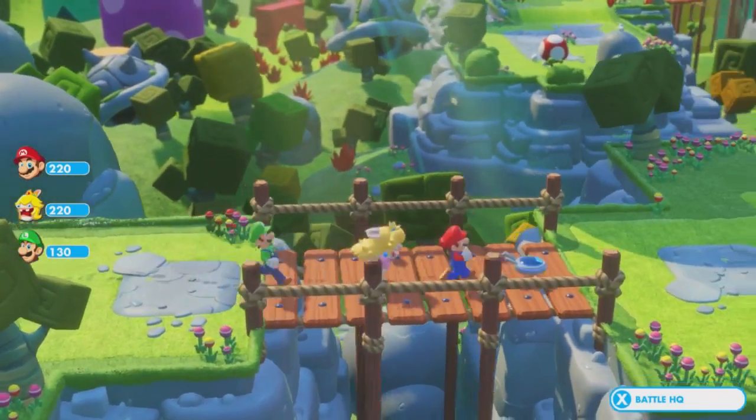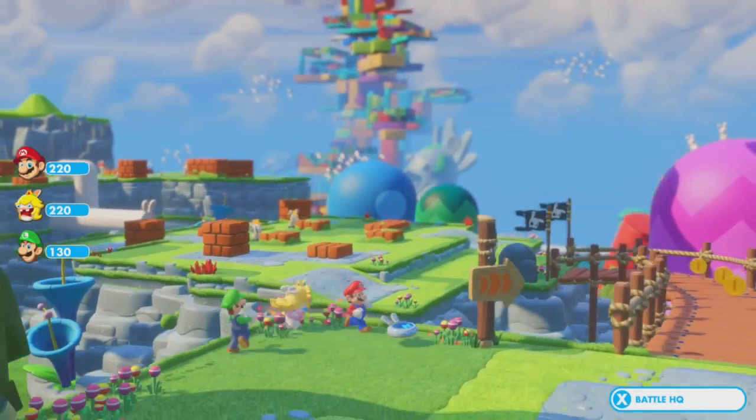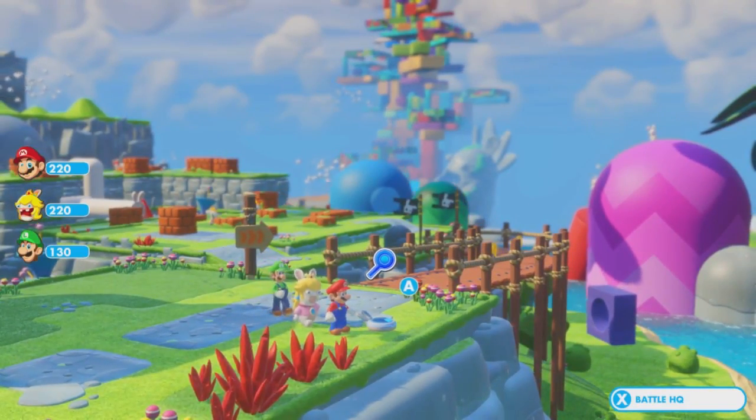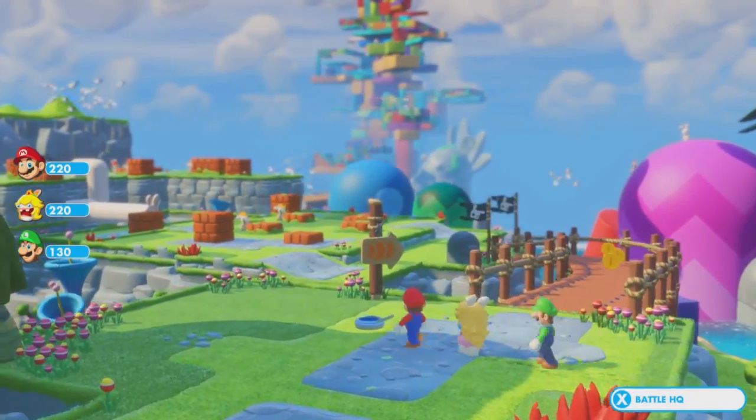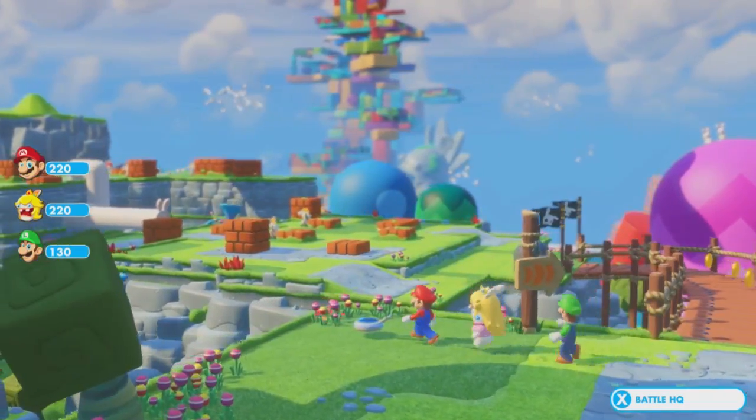Onwards with the new character configuration. That blurry background — I'm trying to make out details on it. There's like a giant Rabbid statue, I think. Is that a Rabbid? I think so.